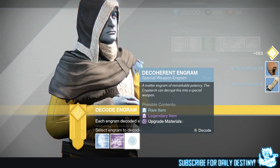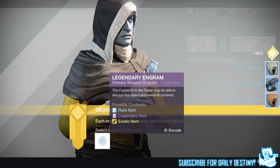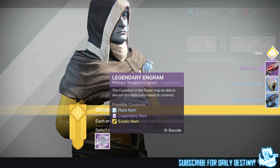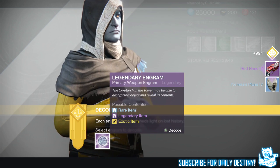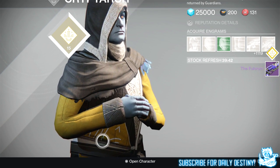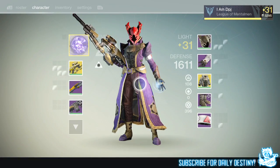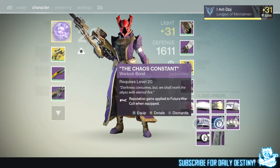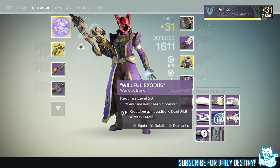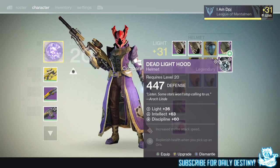I won't get any Legendaries out of these blues — I just know it. Let's start with these primaries. I got the Red Hand New Monarchy hand cannon — loving that. I also got the Fulcrum, which you guys probably want to see me reforge. I've got amazing mods on my current one, so I may keep this and try to get another set of decent mods. I got the Golden Hour Mark for the Titan. Nothing, nothing, nothing — and the Dead Light Hood helmet.